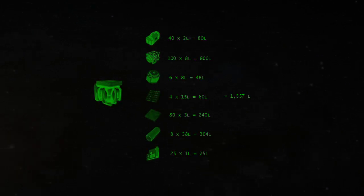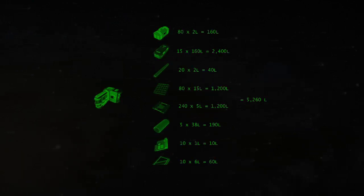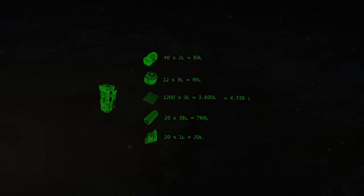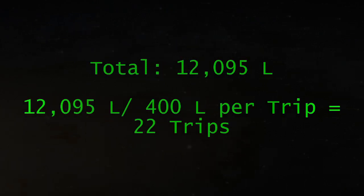Then we need to start transporting the critical blocks. The small reactor uses 1,557 liters of space, or at least 4 trips. The medical room will take up 5,260 liters of space and will take at least 14 trips. The assembler is the smallest at 722 liters of space, which we can do in 2 trips. Finally, the refinery takes up 4,556 liters of space and will take about 12 trips. All told, it's going to take at least 22 trips between the ship and the base to transport down everything we need.